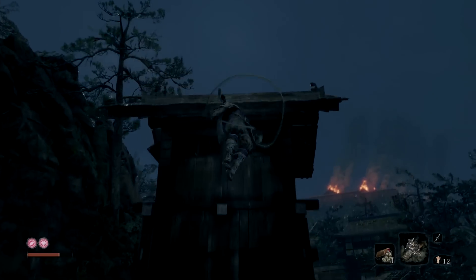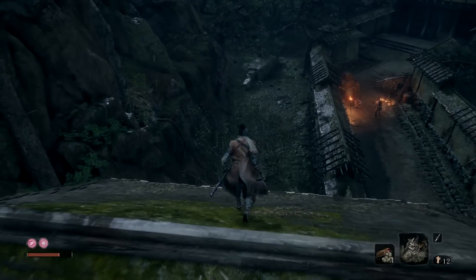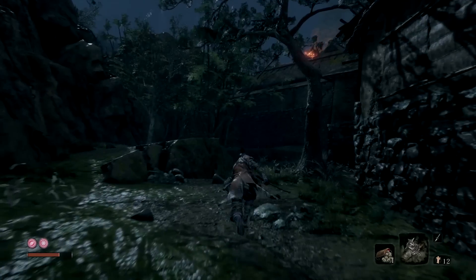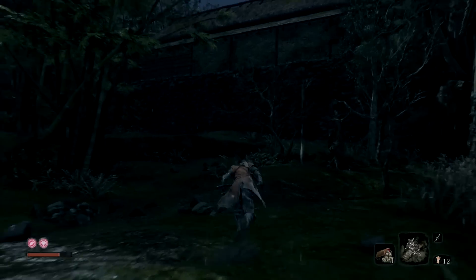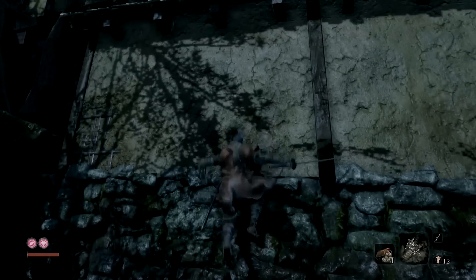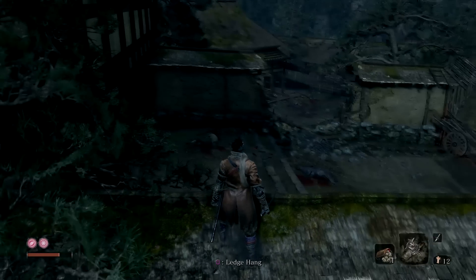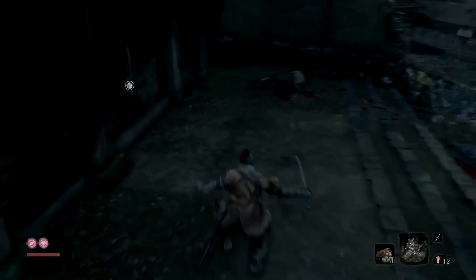Hop up here. There's going to be items along the way that I already got, so go off the path and get those. Just pause and come back. We're not all the way down here — we're going to jump up over this wall. I've killed most of the enemies so you're not going to see any.